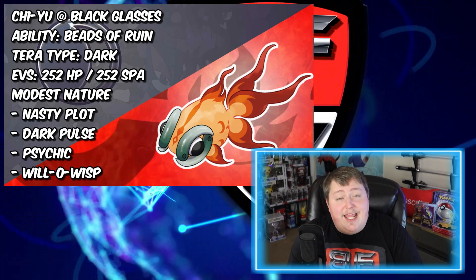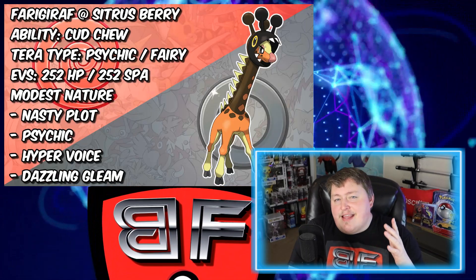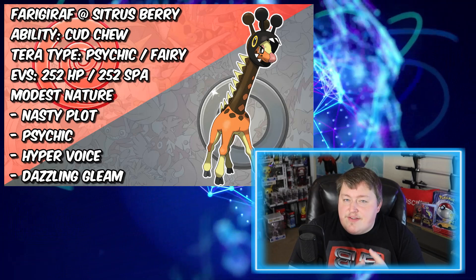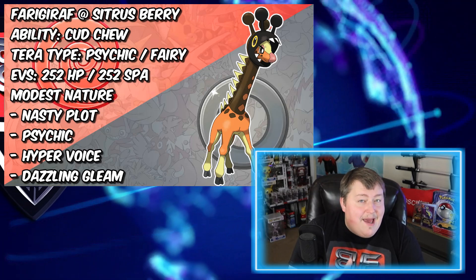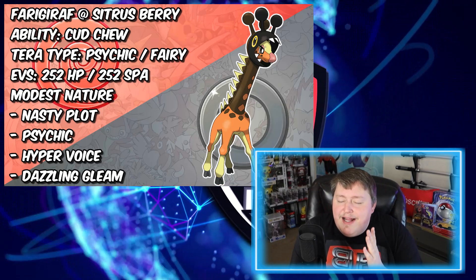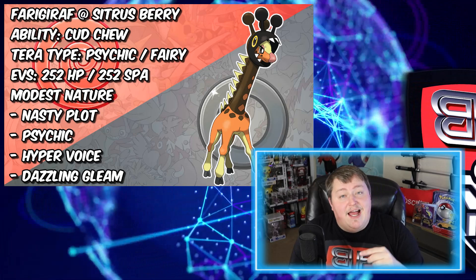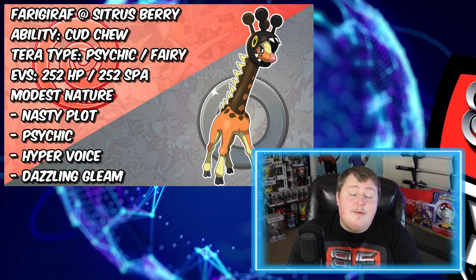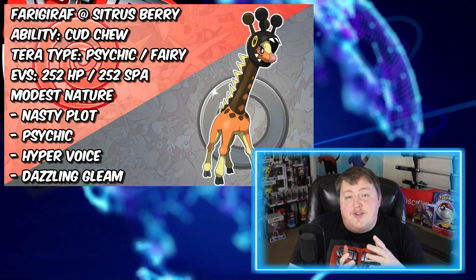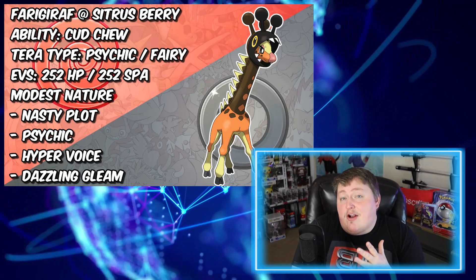Coming up to our very last Pokemon — we finally have one that's not Dark type, and that is going to be Farigiraf. Farigiraf is kind of unique because it is Psychic and Normal type, and even though it doesn't resist Fire, it is going to be immune to Ghost and resisting Psychic. So it's able to cover some of those big STAB moves. There is a real chance you may get hit by a Fire type move, which is a little less ideal. But this Pokemon has a lot going for it, primarily the fact that it has the ability Cud Chew — so if you eat a berry, on the following turn you're going to eat that berry again. For our held item, we have a Sitrus Berry. If you eat it and eat it again, there's a really good chance you'll get all the way back up to full HP, giving you that much more longevity in battle.